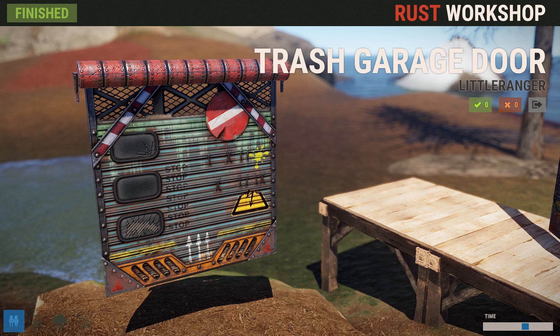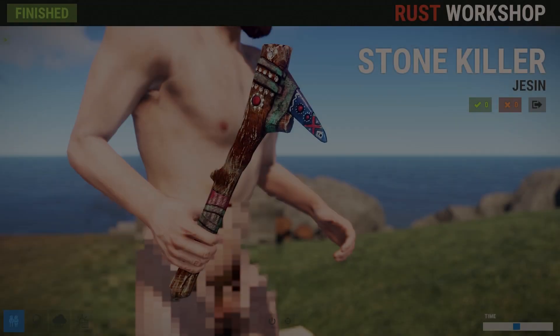I always forget to mention the prices — my bad. This Trash Garage door will run you $1.49, the Aztec door is going to run $2.99, and the Scrap Robot door is $1.49.